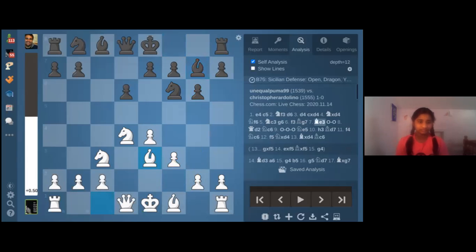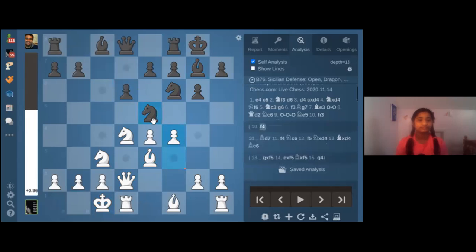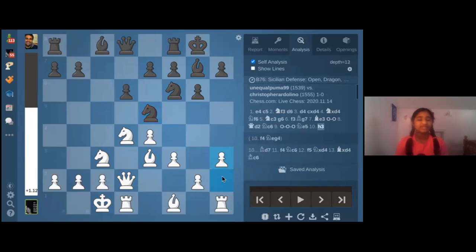We had bishop e3, castles, queen d2, knight c6 centralizing the knight. Now here is the critical moment — we've escaped the opening phase and we're in the middle game, so we have to make a plan. My plan was to go f4 and g4. The problem with playing f4 right now is that black can play the knight to g4.